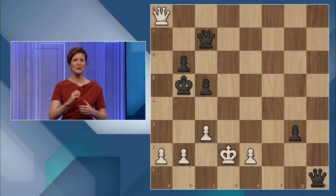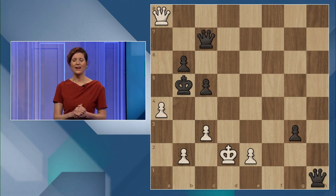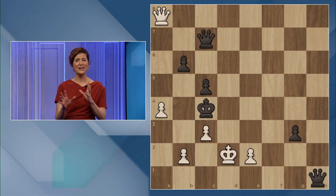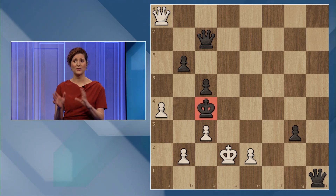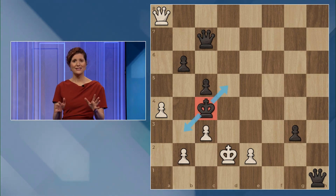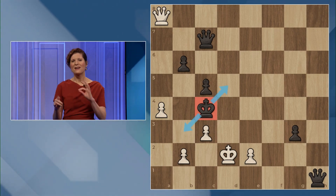You push the pawn and give a check to the king, and now the king steps forward to the c4 square. If you notice, the king doesn't actually have too many squares to travel to — it can travel to b3 and can travel to d5, and this is where things get very, very spicy.